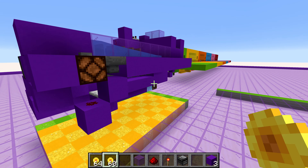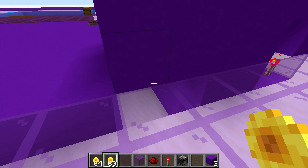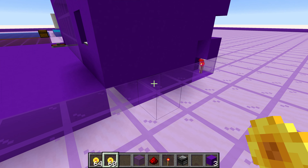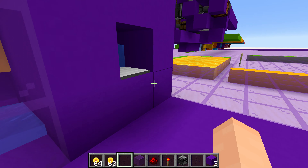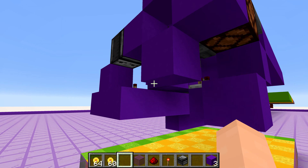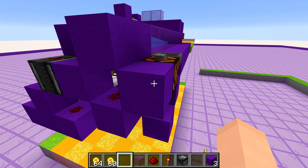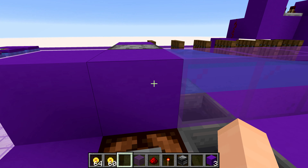Another thing to look at is that if you're building this in a space, it sticks above the ground quite a bit and also goes down into the floor a bit. You need to make sure that wherever your ground level is, you have this lined up correctly. That's one, two, three — the floor is at block four, meaning where you're standing with these blocks is layer five. Just keep that in mind when you're building this.